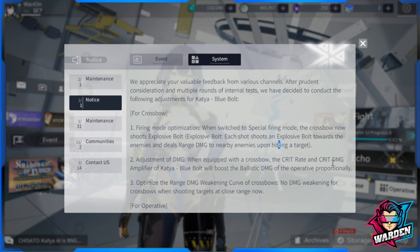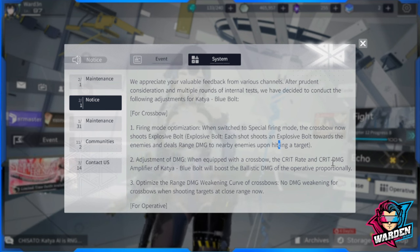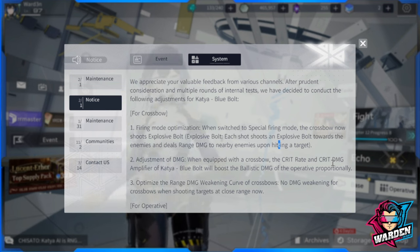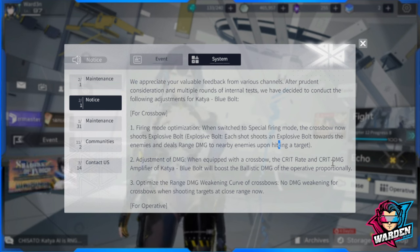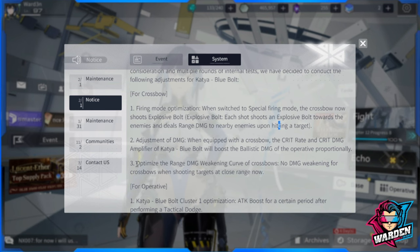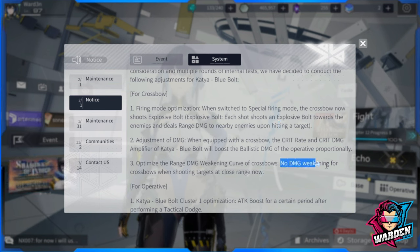Next, the crit rate and crit damage adjustment when the crossbow is equipped. Originally the crossbow itself provided crit rate and crit damage — it still doesn't — but now if you have outside sources of crit, such as from logistics, Blue Bolt will boost ballistic damage proportionally. Additionally, the range damage weakening curve has been removed, so damage is the same whether at close or long range.